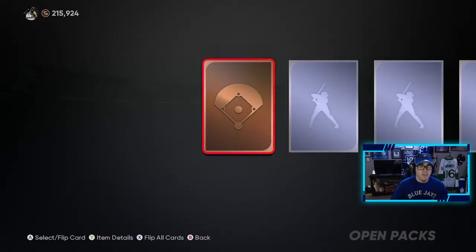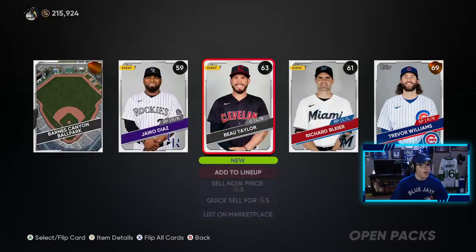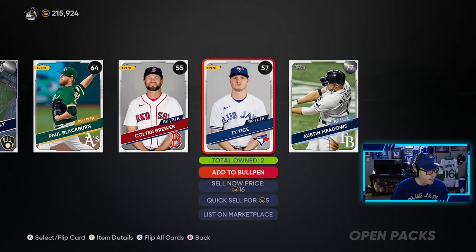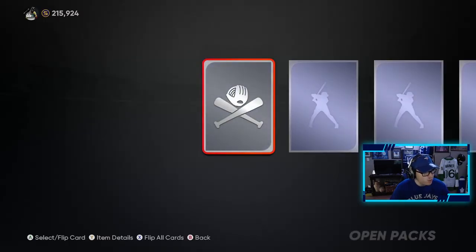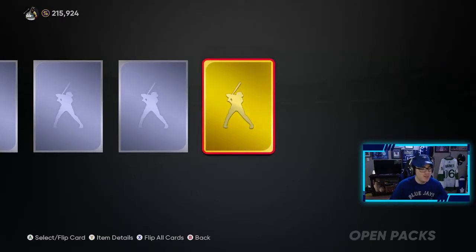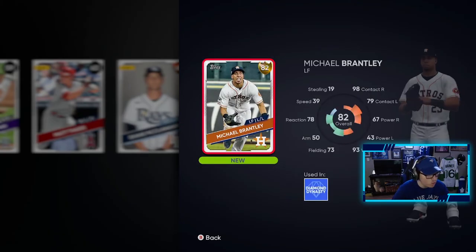I think he had a face of the franchise card last year. And look at all my friends — OG Kevin Bacon pulled Aaron Judge and I've yet to pull a diamond. This is crazy. I feel like I'm the only one out of my friends that's had zero pack luck, no diamonds to show for. Seven more of these to go. We get another gold — Michael Brantley, not too bad. That makes three golds in the 24 packs we've opened. Five more to go.